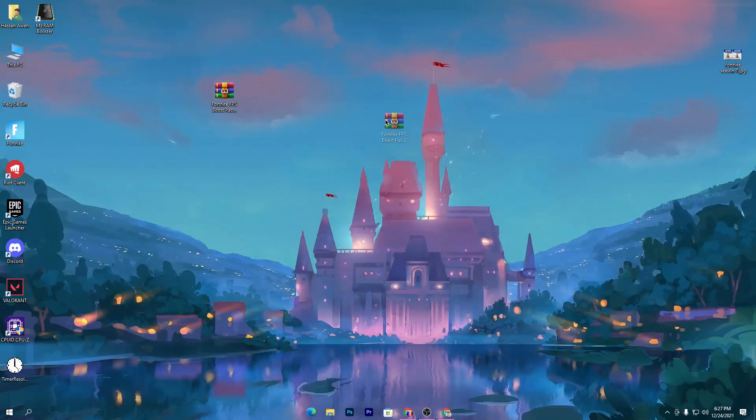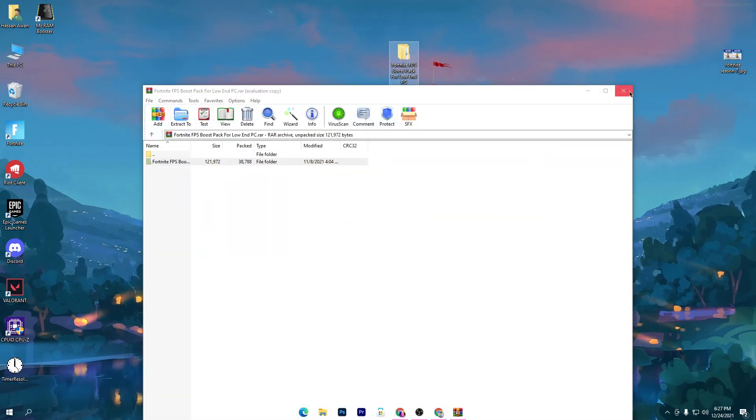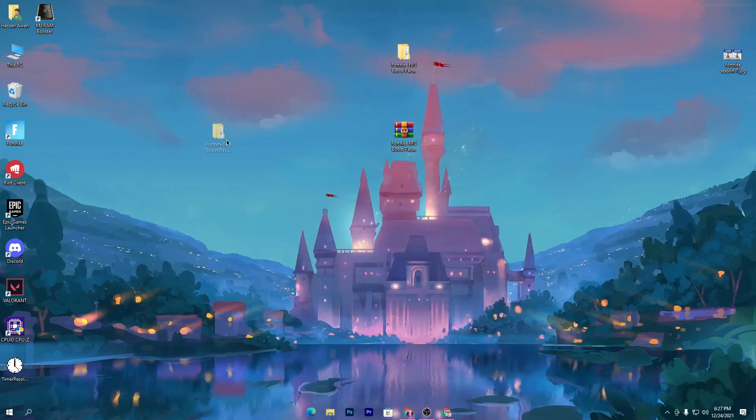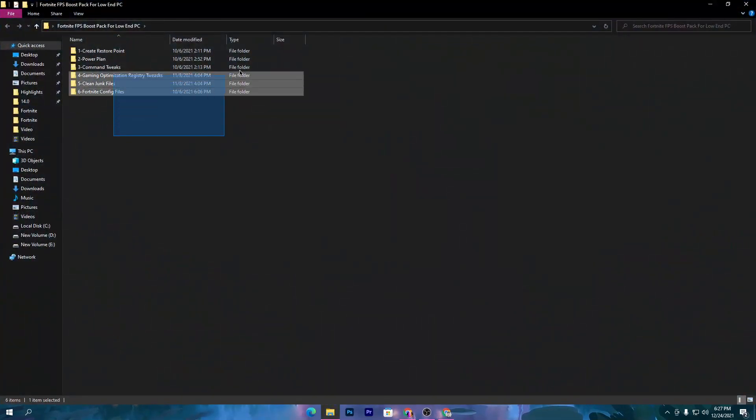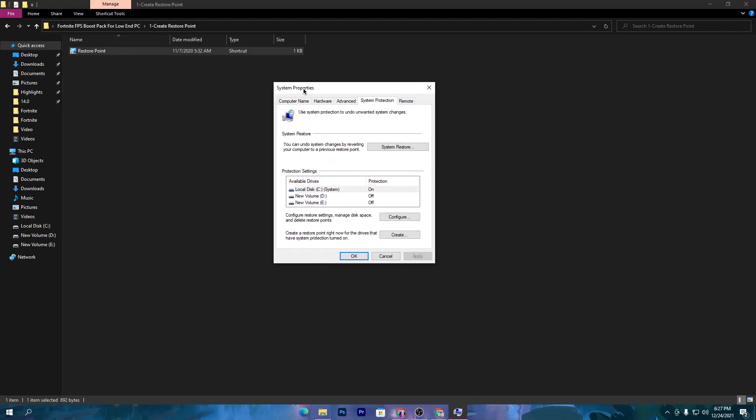I already have this pack downloaded. Open up the zip file and drag this folder onto your desktop. Once you have this folder on your desktop, open it up — inside there are a bunch of folders for PC optimization and for Fortnite. First, there is a folder to create a restore point on your PC. This is the most important step. I strongly suggest you create a restore point before using any tweaks from YouTube on your PC. Open up the first folder and double-click the restore point file.